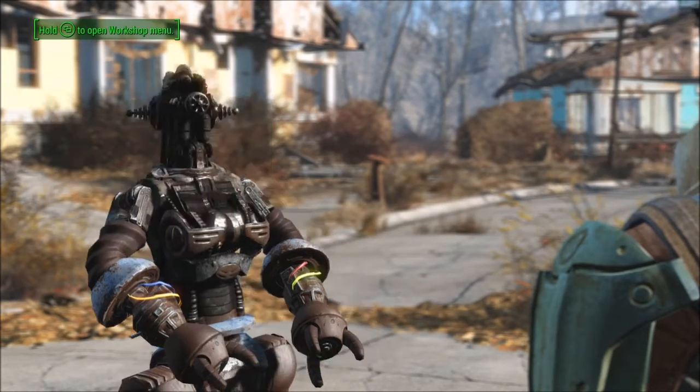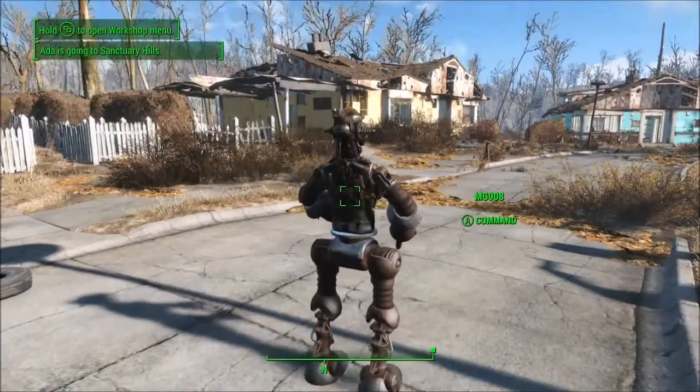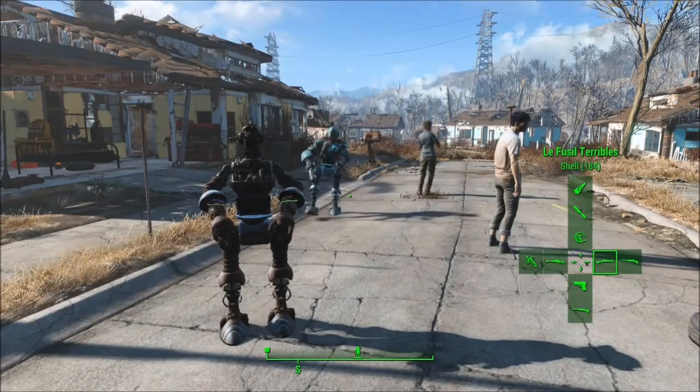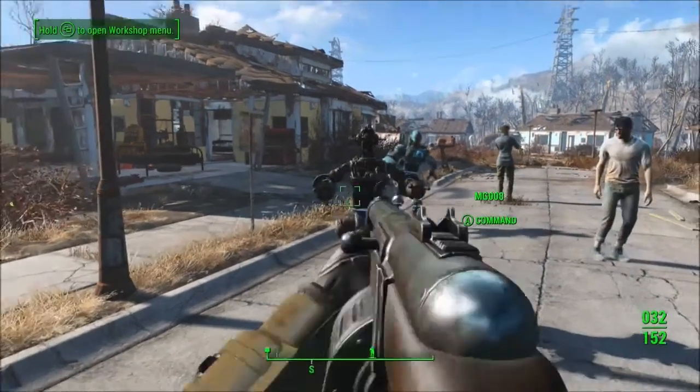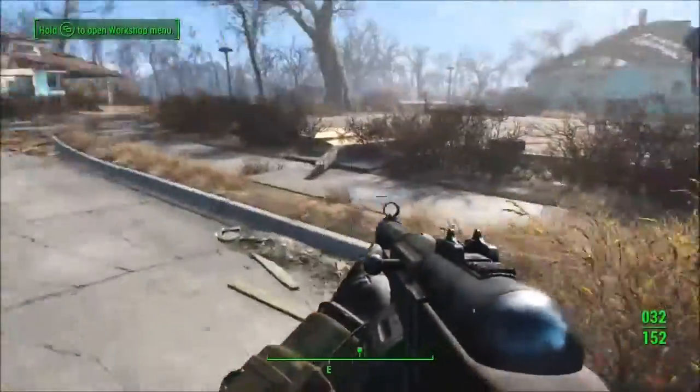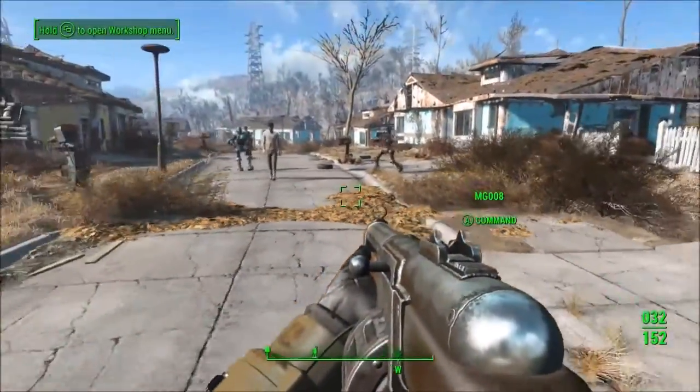I'm sending Ada away — she was my companion, I'm kicking her out. And there it is: MG008. Give it a little look-see. I test his reflexes right here — aim the gun, arms point out. Excellent. He's ready to go.